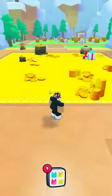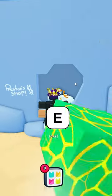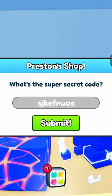Once you go all the way here, there's a little secret right here. If you go to the secret area, you can see Preston's Secret Shop. And if you click E, it says, what's the super secret code? And you gotta put in a random code.